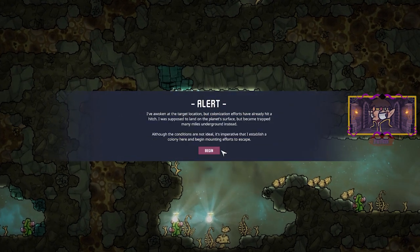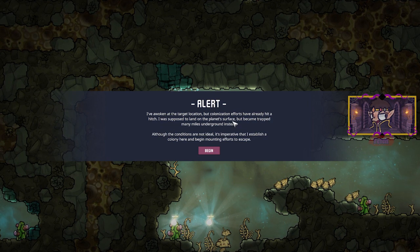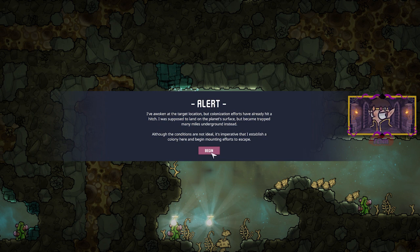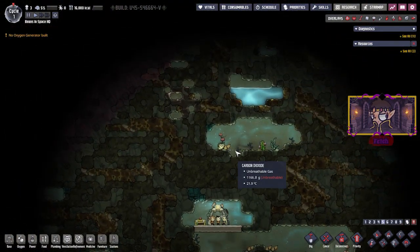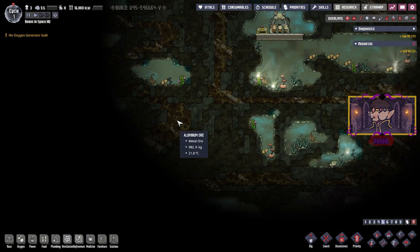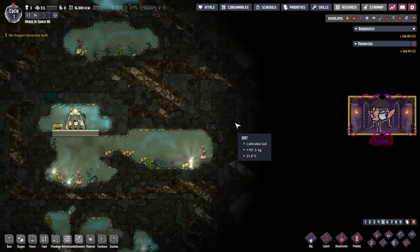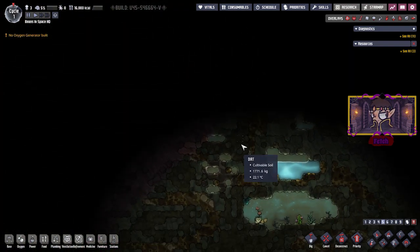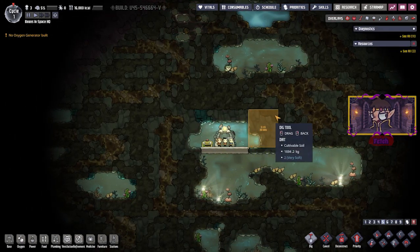Alright, we're in. Alert: I've awoken at the location, but colonization efforts have already hit a hitch. I was supposed to land on the planet's surface but became trapped many miles underground. Although the conditions are not ideal, it's imperative that I establish a colony here and begin mounting efforts to escape. Okay, first thing we do — pause. We've got to figure out what's around us. We've got some granite over there, a bunch of aluminium — look at all that aluminium. There's some breathable oxygen. There are oxygen pockets all around here, so first things first, we've got to start digging.